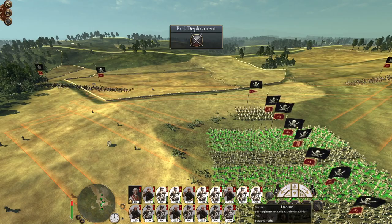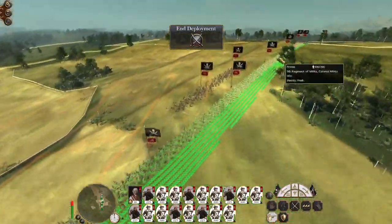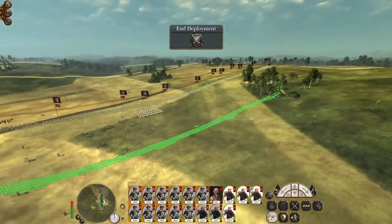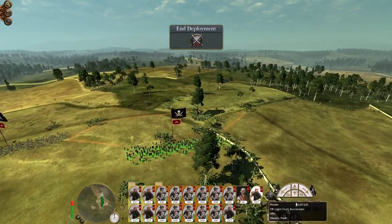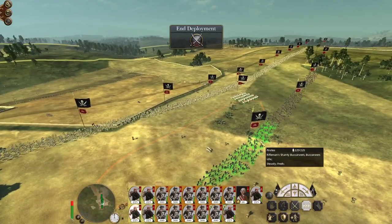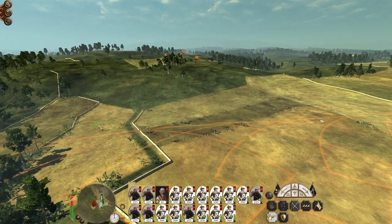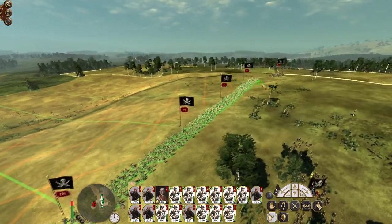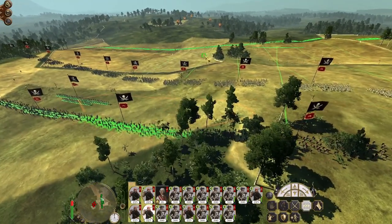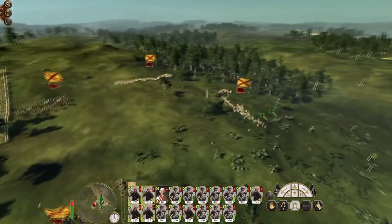What I want to do is deploy a large line of militia to advance, with three units of pirates behind that militia line, and the fifth unit on one flank. One of these reserve units is the Rifleman Shanty Buccaneers. James Dampi is going to be in the center. I want my militia to advance and overwhelm their line, but I also want buccaneers in reserve to counter-charge any enemy units that manage to charge our line. They have a set of guns but I do not fear that unit of demi-cannons.